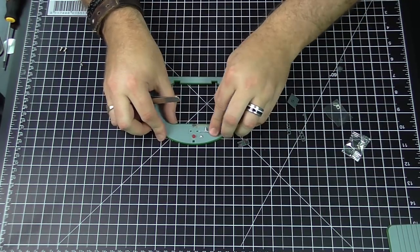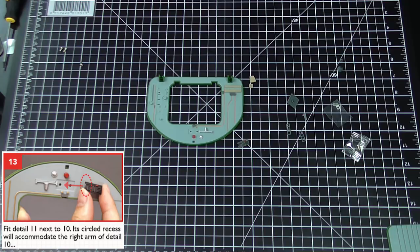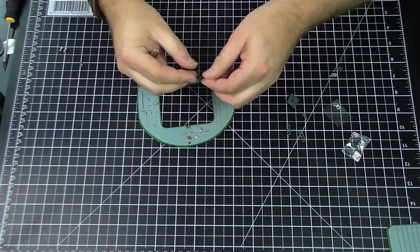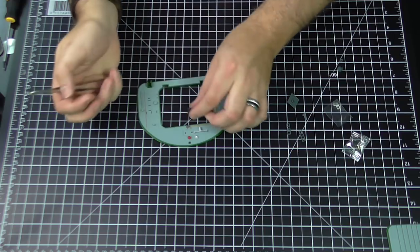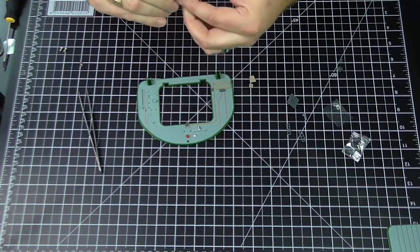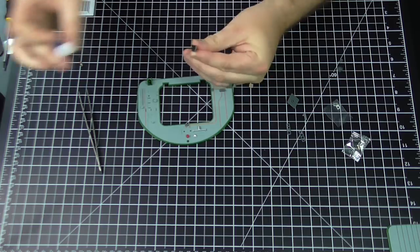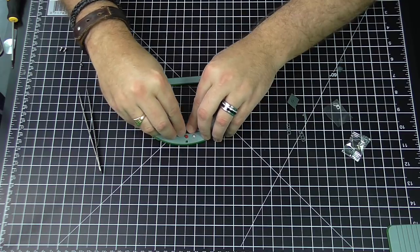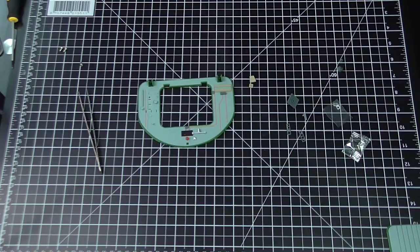That bit's in there - excellent. Next one is detail 11 - this black thing here which has got two points. It is directional - the red goes to the top, so it's going to go in that way facing this red light. I put a dab of glue on each point - one there, one there - and get this in. I just love things that click like that. There we go - that detail's in there, that's step 14.